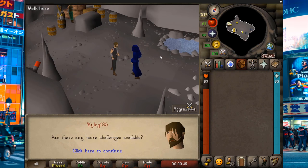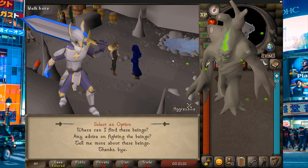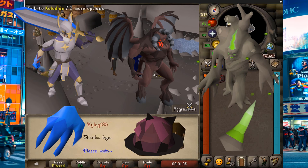Then, ask Collodian for more challenges. He gives you an enchanted symbol to hunt down followers from Saradomin, Guthix, and Zamorak. Our goal is to kill each follower and bring its remains back to Collodian one at a time.